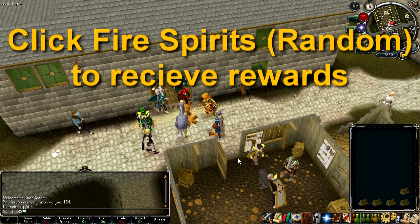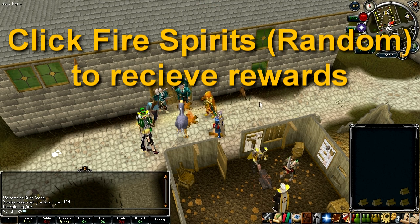Whilst fire making on a bonfire, fire spirits may randomly appear, and you simply click on them to earn a reward such as cash, runes, ores, or firelighters.